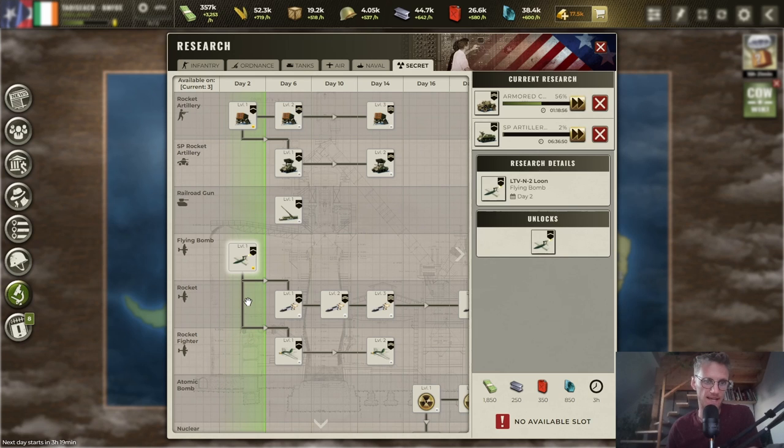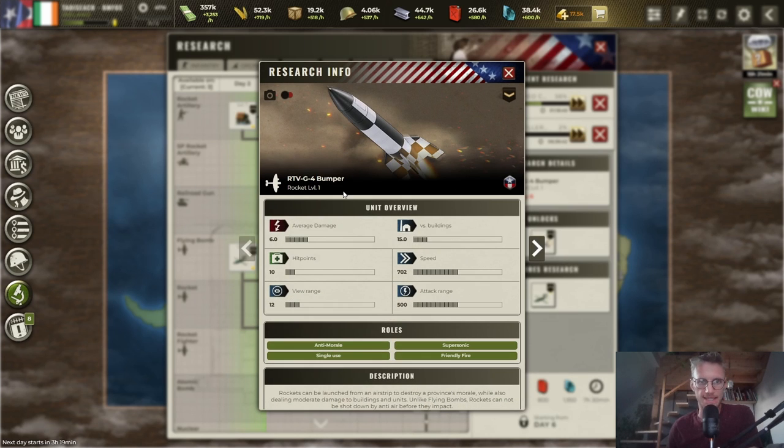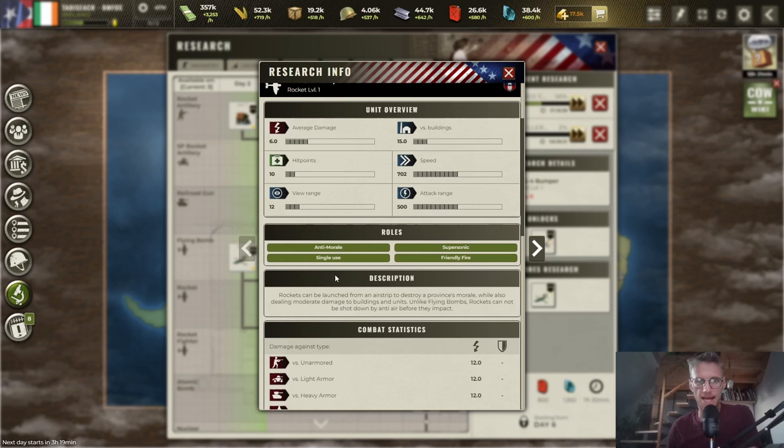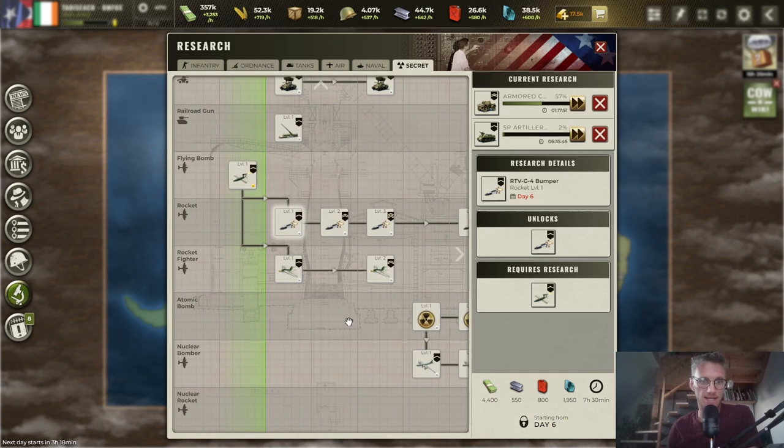If you want something like a flying bomb, go for rockets instead — they're much better. Rockets deal 15 versus buildings, have a larger range and are faster than flying bombs, anti-morale, supersonic, single-use, with friendly fire — but they cannot be shot down by interceptors or anti-air before impact. They deal more damage against units as well. Still, use them only against static targets, because if units are marching they'll leave the dead zone before impact.